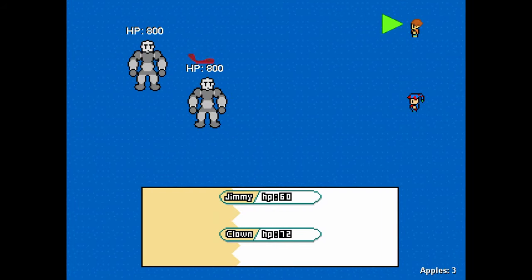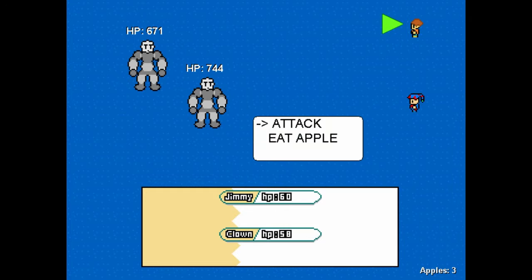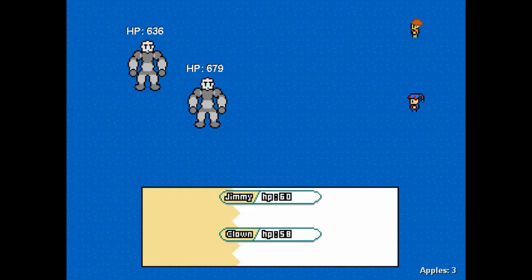Angle Jimmy's boomerang slightly down so you'll hit both bosses. You don't have to worry about moving the clown's target, since it'll hit both right off the bat. Go ahead and use an apple if you get too low on health, but depending on who the bosses choose to target, you might not have to.